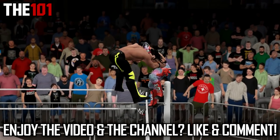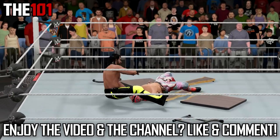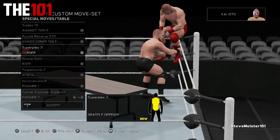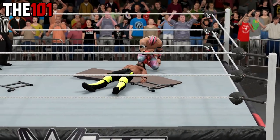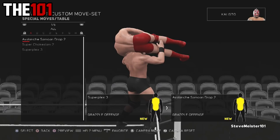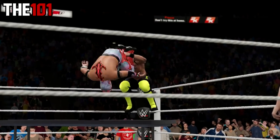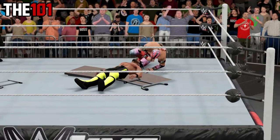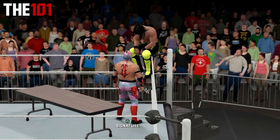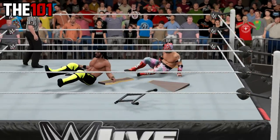First up today, a nice and simple one — we have got the ability to avoid table move restrictions, which basically means more table finishes. This year we can select specific table moves in the move sets which take place automatically in the match once you're in the correct position. Whilst the moves we have are pretty good, some areas — for example the corner top rope position — remain pretty limited. However, whilst doing a standard grapple in one of these positions will still trigger the table move automatically, whatever move you select as a signature or finisher will not, and you can then do that move through the table with no table limits.